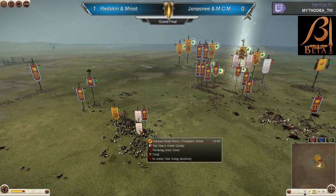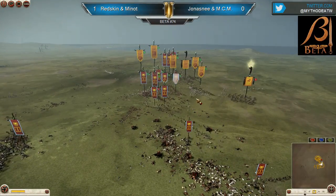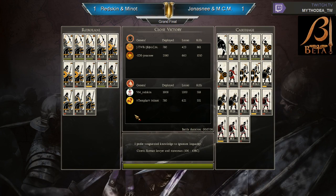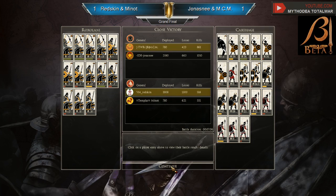They turned it around, Minut. His cavalry can't do anything more. So that's going to be it — that's the game for Jonas Nia and MCM. They tie it up, so it's one to one. We're going for the best of three, going to the tiebreaker. Whoever wins the next battle will take the championship. Don't go anywhere, guys — we're about to get into the last battle of the Betaflash tournament number 74. Be right back.